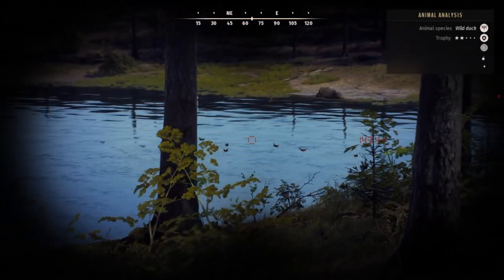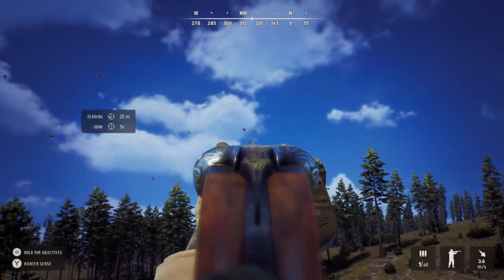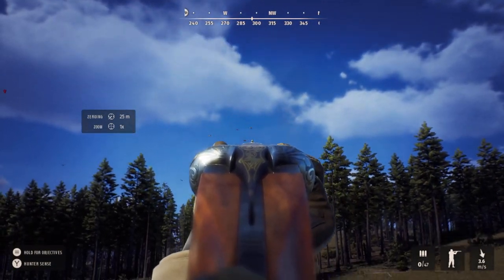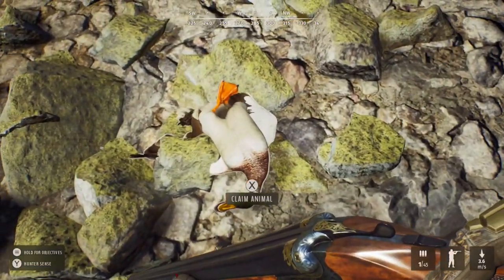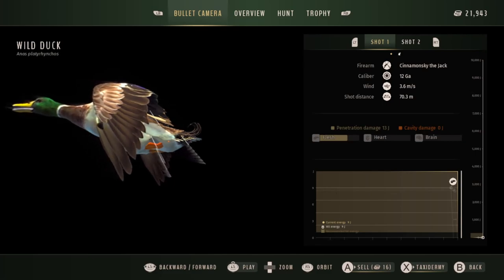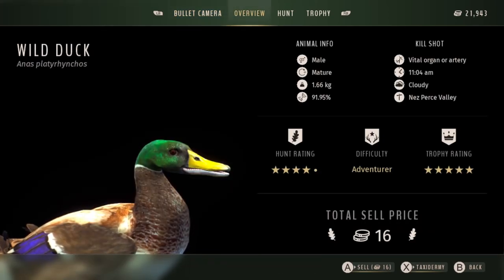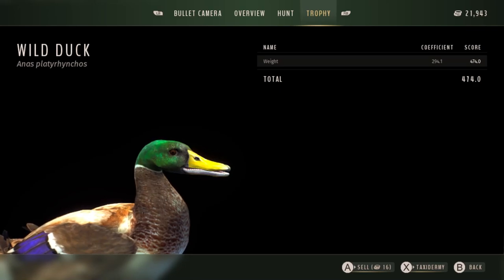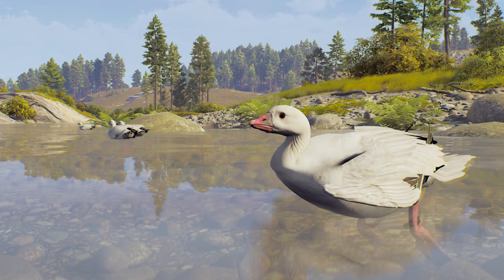So now I have two 5-star pheasants in my trophy lodge. There were a couple of ponds and lakes on the map I hadn't visited yet, so I went to check one. One of the first things I spotted there was a group of mallards, and amongst them was a 5-star mature — a complete surprise. I managed to bring him down with a longer shot, two shots with just a few pellets each, but enough. He's 91.95% genetics and scores 474. I did lose a hunt rating star for two shots, but not too worried about that.